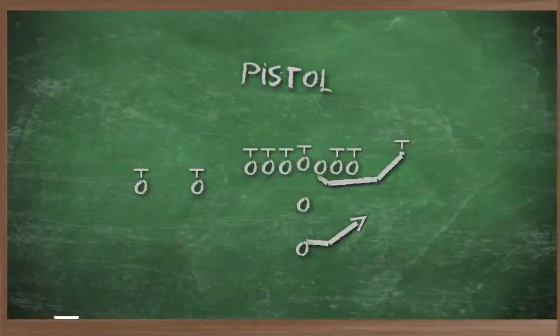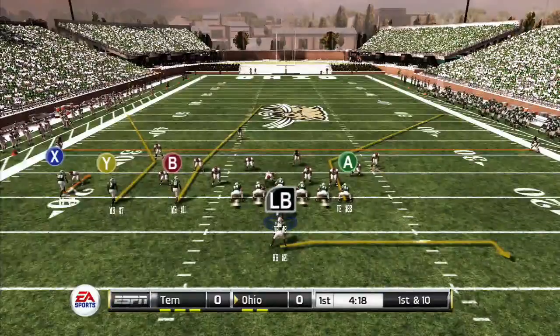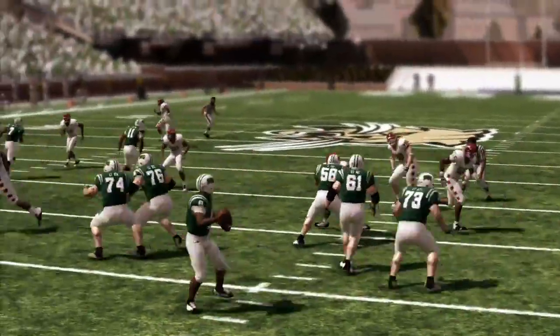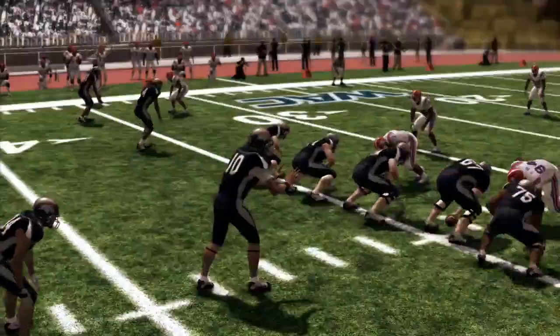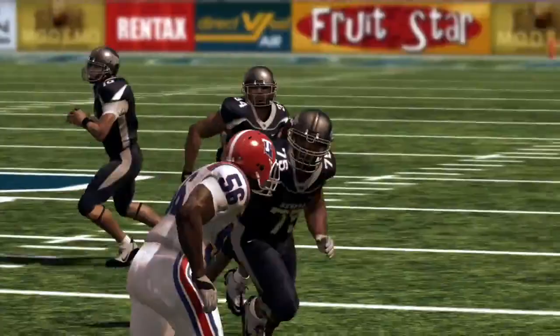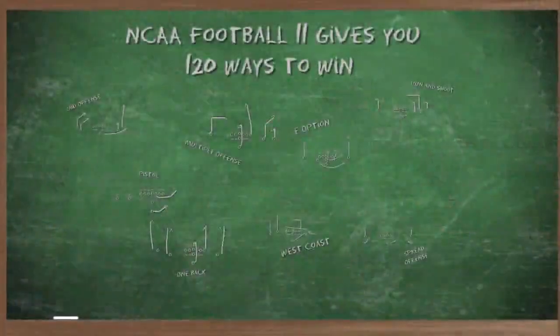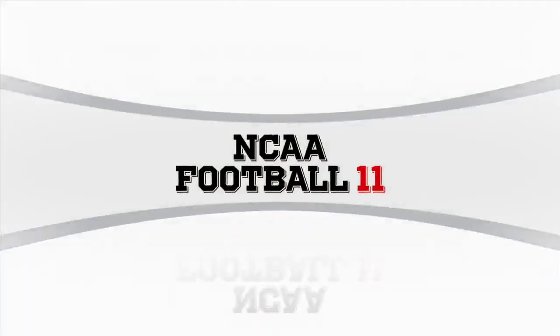The pistol offense still keeps the quarterback back in the shotgun, but you have a tailback now — instead of being next to you in the shotgun, he's directly behind you. It's one of these offenses that's all predicated upon a quarterback who can run and who can throw. And if you have that, you can really make that offense work. Only NCAA Football 11 gives you 120 ways to win.